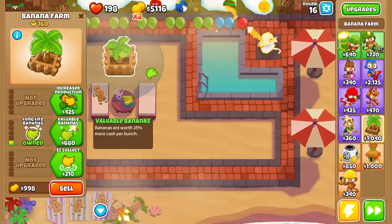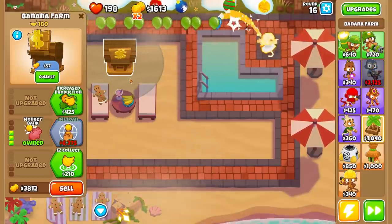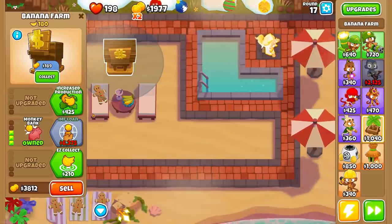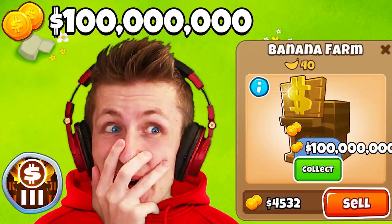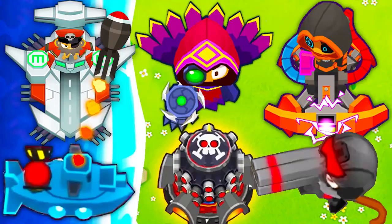When you upgrade to the bank, all money generated by the farm is now stored in the bank and earns 15% interest each round. But the one problem is the bank is capped to holding $9,500. So in today's video, we've changed the cap from $9,500 to $100,000,000. As the game progresses, the bank is going to be making more and more money off of the interest that's already in the bank.